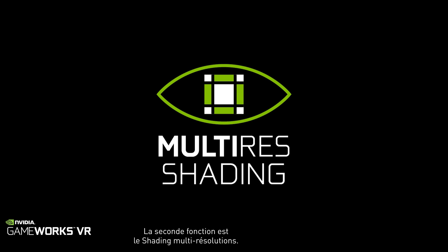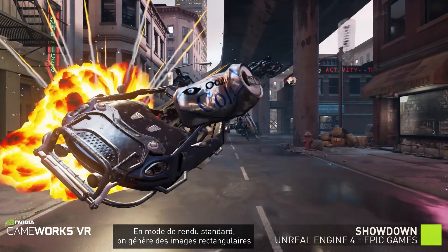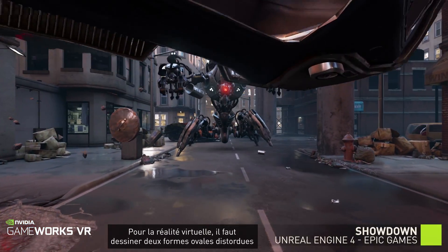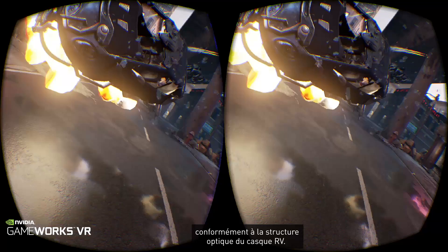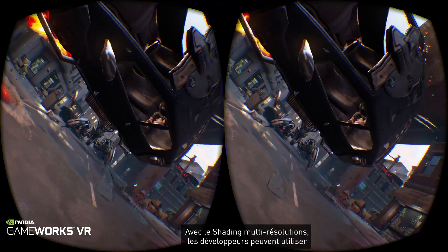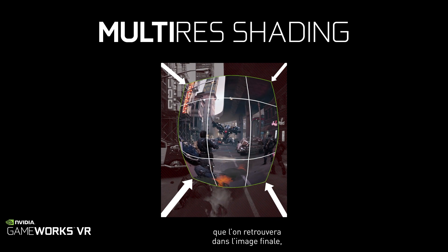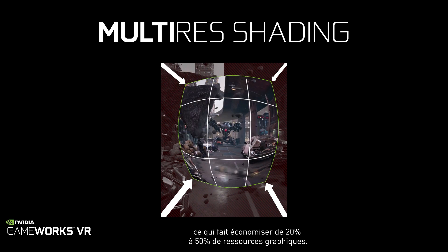The second feature is what we call multi-res shading. With normal rendering you're drawing a rectangular image like your desktop monitor, but within virtual reality you're actually drawing two oval shapes that are distorted based off of the optics used in the headset. With multi-res shading, developers can use special hardware inside our GeForce GPUs to render only the pixels that show up in the final distorted image, saving anywhere from 20 to 50 percent of the pixels drawn.